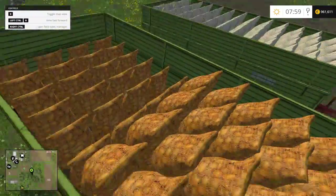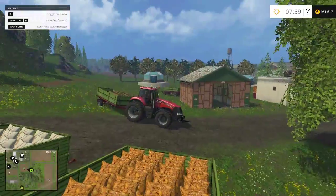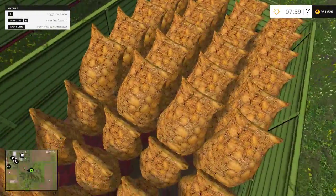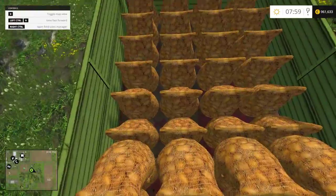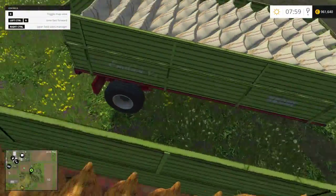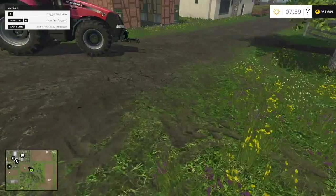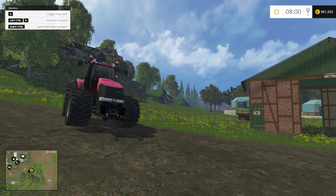Before I leave you, one more thing — these are two of the one axle trailers. The articulated one has the same load features. For example when you load potatoes you get actual little potato sacks, and check this out: the upper row is stacked in between the spaces of the lower row. That is such attention to detail, it's crazy. And over here we have some wheat that also comes in nice little bags. Thanks guys very much for your time and I catch you later.